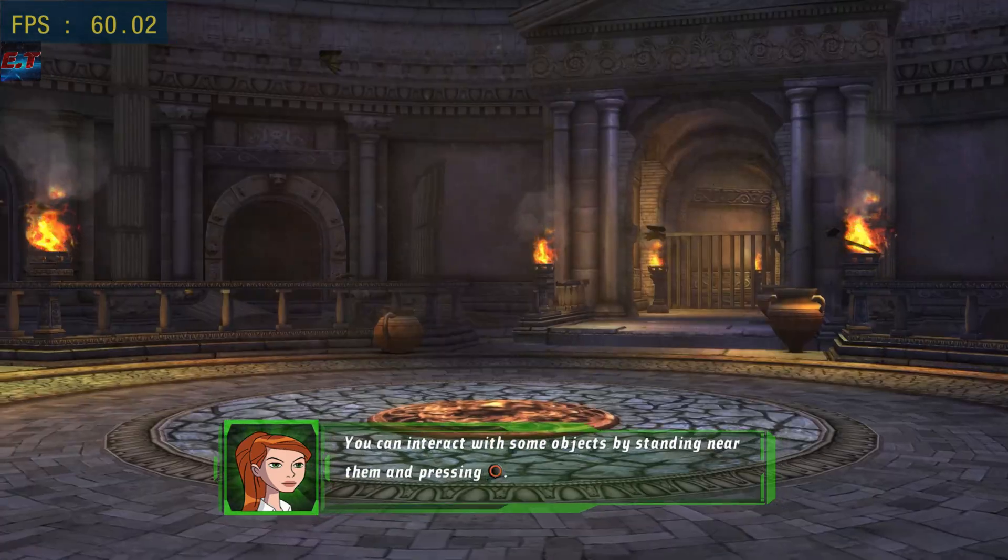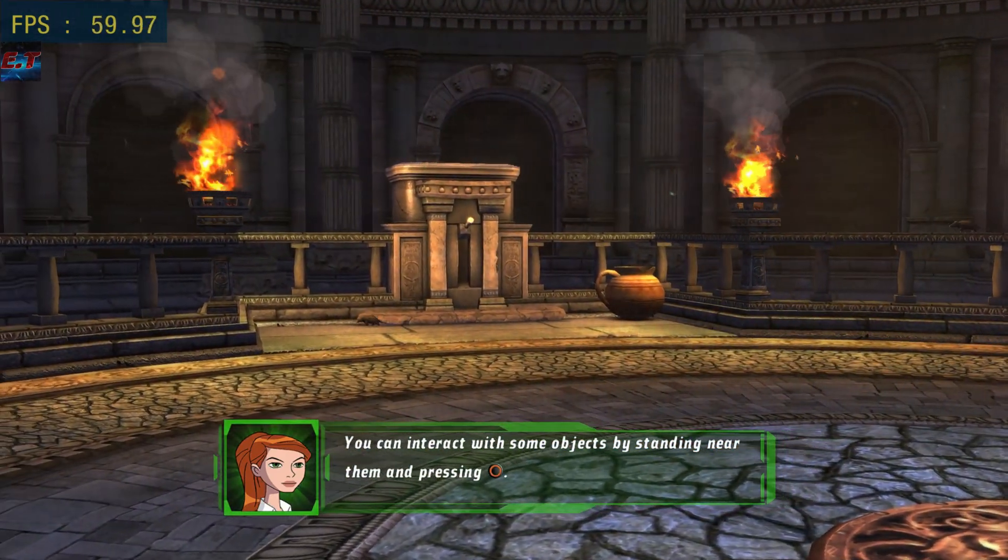Use the right stick to take a look around. You can interact with some objects by standing near them and pressing the circle button.